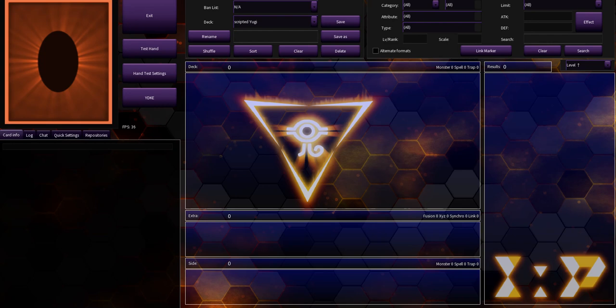Hey guys, welcome to what I think is the first tutorial on how to make a scripted duel in EDO Pro. I looked it up on YouTube and couldn't find any, so I just decided to make my own.